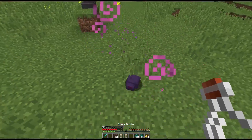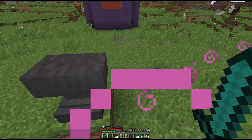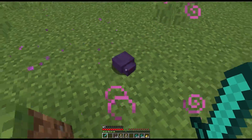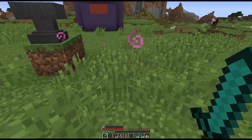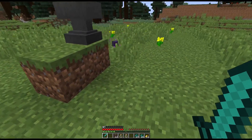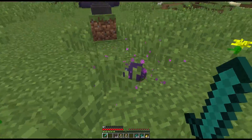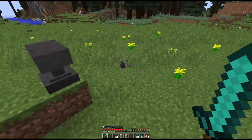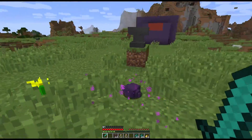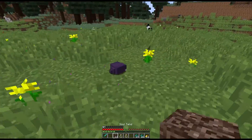So this is what one endermite looks like. The endermite just over here, you can see, is basically kind of like a silverfish. It's kind of there as a nerf so that when you throw an enderpearl you do have to look around for these if you want to be stealthy. It's kind of like a silverfish that just follows you around and wants to kill you.